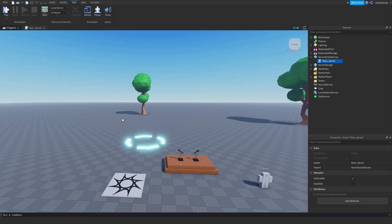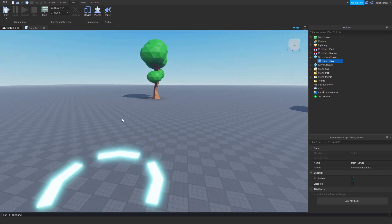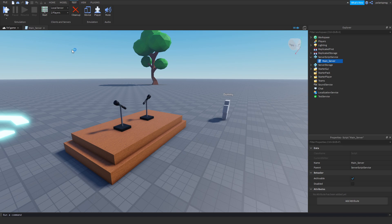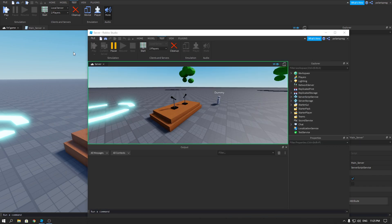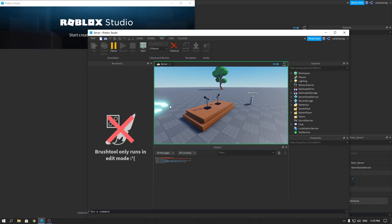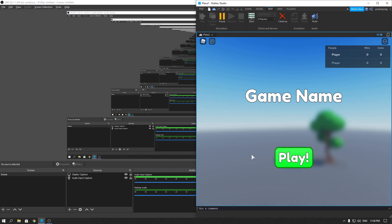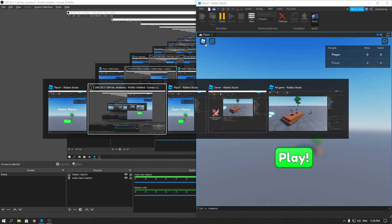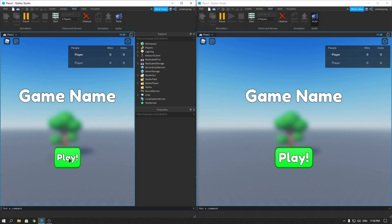Hi everyone and welcome back to part 14 on how to make a Friday Night Funkin gaming Roblox. In this tutorial I'll be showing you guys how to fix a score bug and maybe add some other stuff. I'll be back when this actually loads and when I mute.